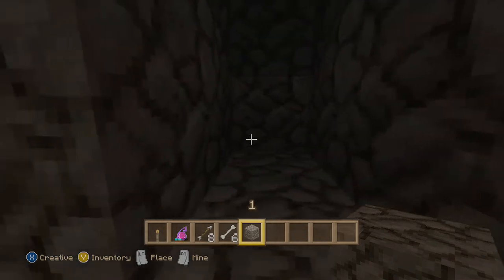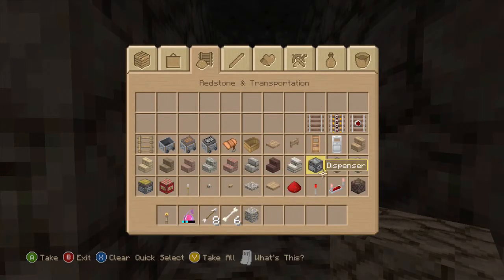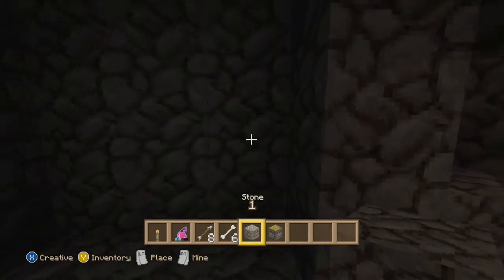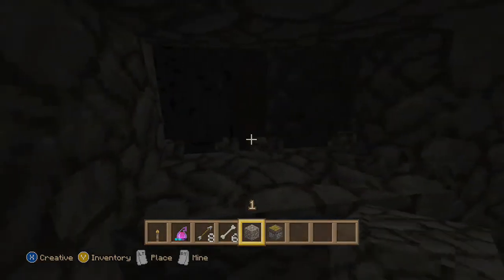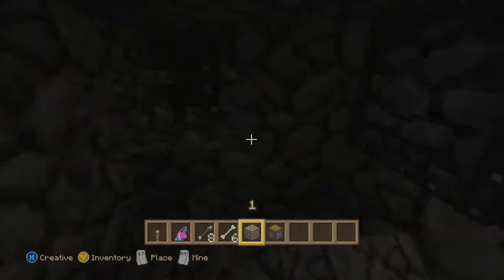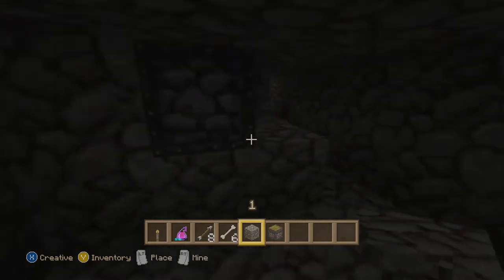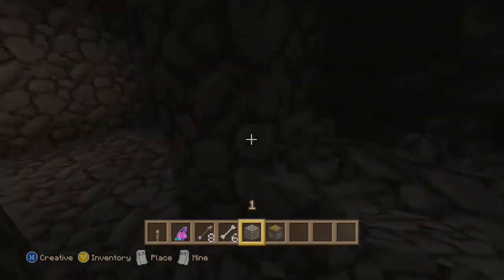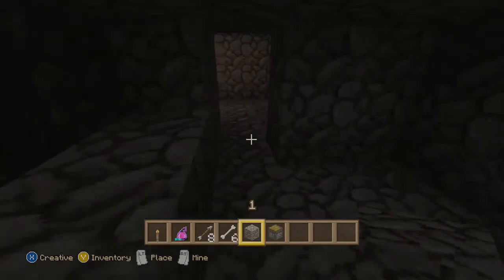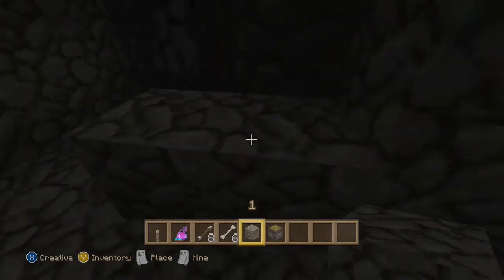Let me put in a sticky piston right here. The sticky piston will go right there — there should be a cave right there, so I'm just going to close that up for right now and dig farther this way. Now you should have your piston set up.